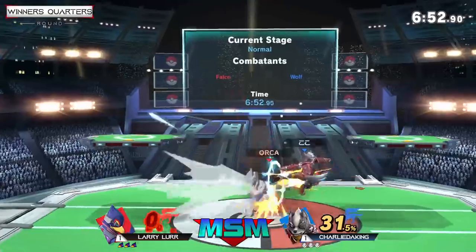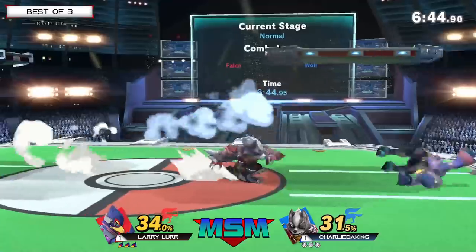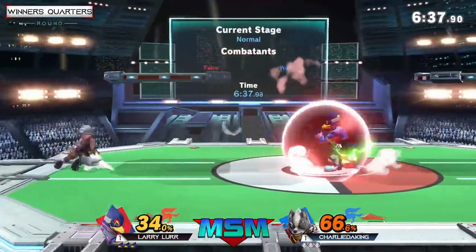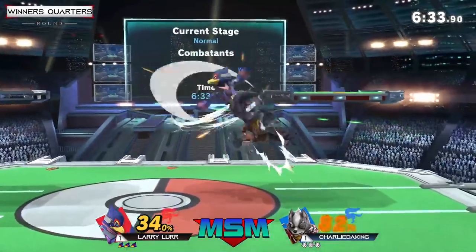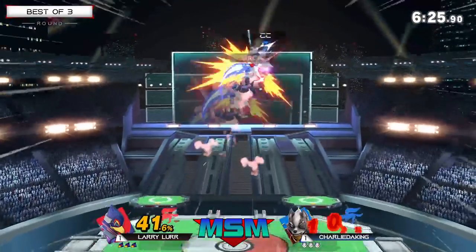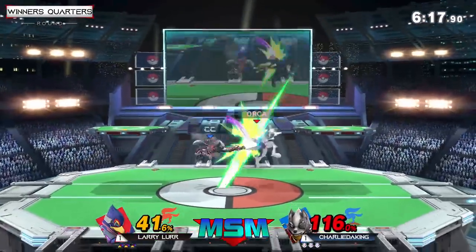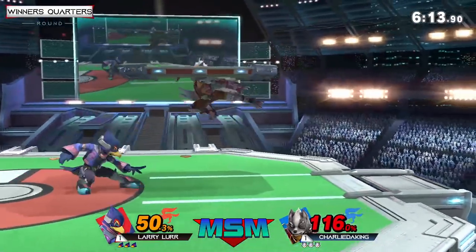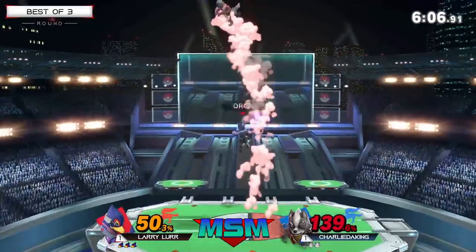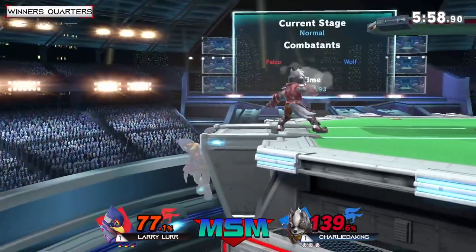One thing from game two that was really accessible to Larry that we didn't see in game one was the ability to reflect projectiles onto his opponent. Larry used the reflector a lot more as Falco than he did as Wolf, and that really eliminated a good zoning and pressure tool that Charlie was abusing. Down-tilt — up throw — he's got himself an opportunity but he causes a trip with the reflector. Look at the ledge pressure: Larry threw out a down air right when invulnerability was going to run out, so if Charlie had stayed just a little bit too long he would have just lost his stock.